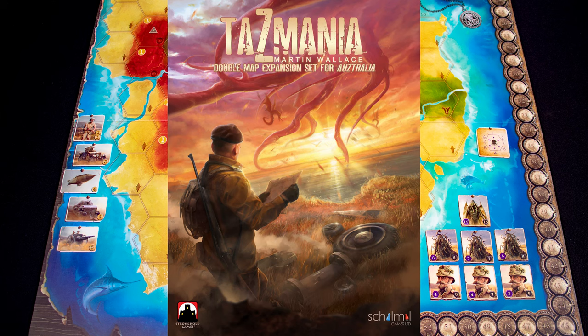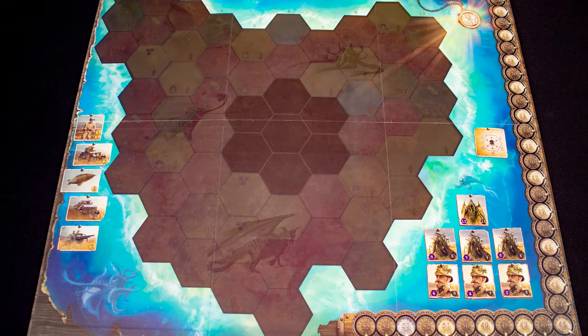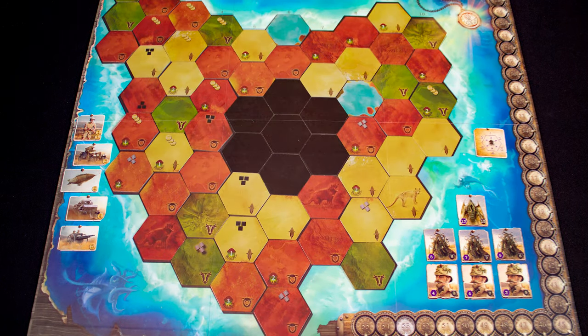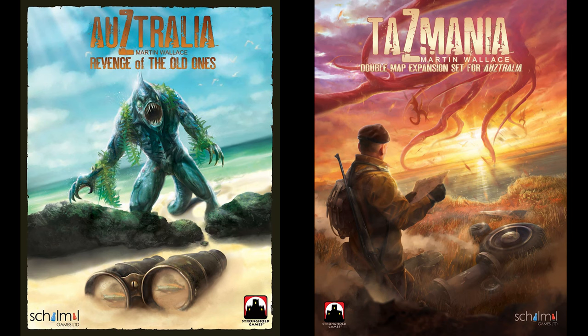The second expansion is Tasmania, a two-player mode — three if you include a Cthulhu player. The twist with this map is you can use the standard side, or flip it over and randomly generate the map, leaving the seven center hexes unrevealed until later in the game.